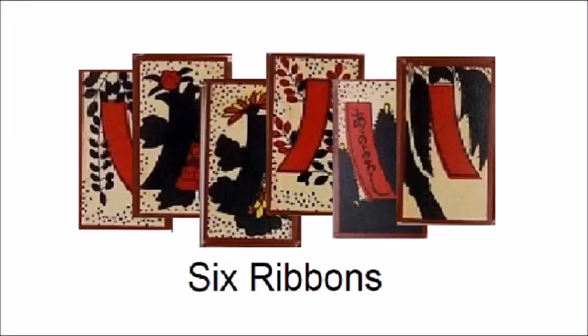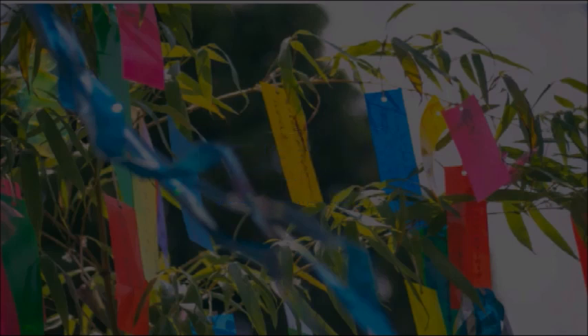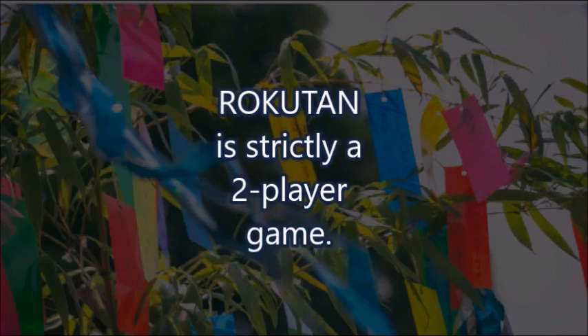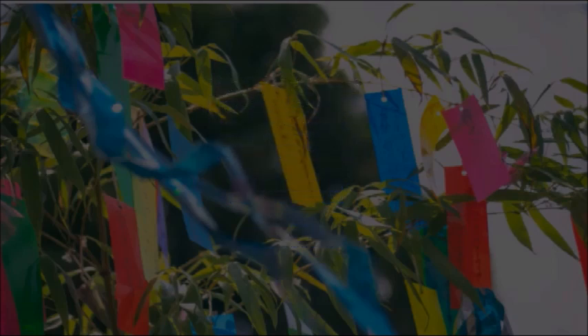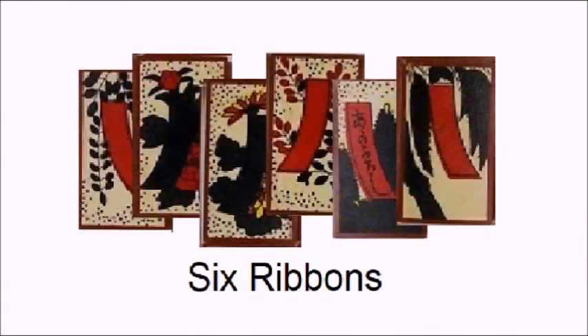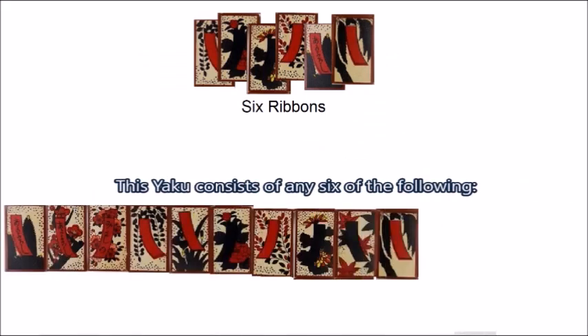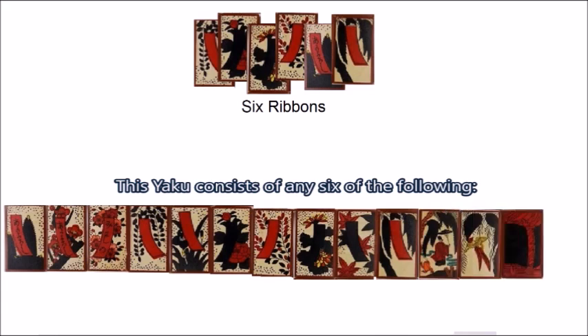Make it so that the player who forms the Yaku stops the game, gets points from the Yaku, and the other player gets nothing — they lose! Roku-tan is a two-player game. If there are more than two players, they will have to wait until they could change places with the loser of the last game. The objective of the game is to collect six ribbons. For the purposes of this Yaku, ribbons refer to all cards in Hanafuda that have the ribbon rank, but also all willow cards are counted as ribbons.